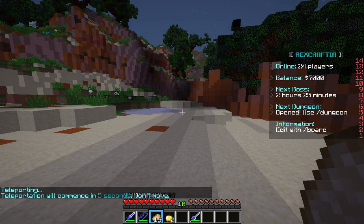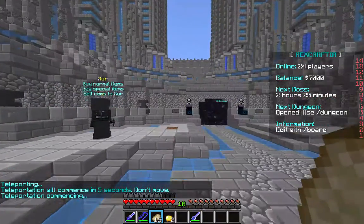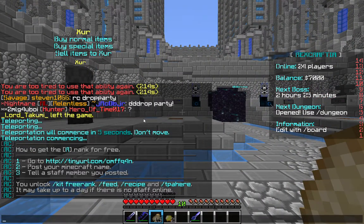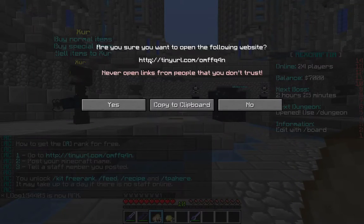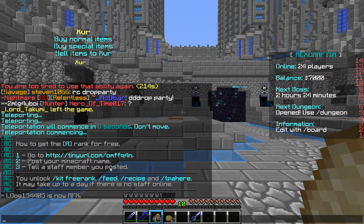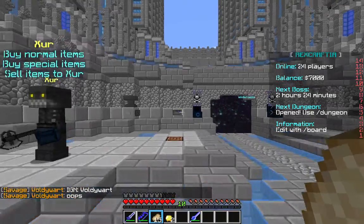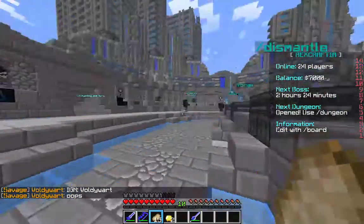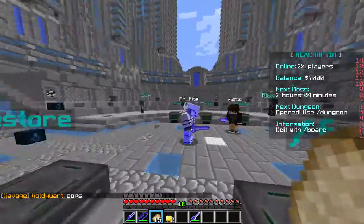By the way, if you want a free rank to get kit free rank, TPA here, slash feed, slash recipe, and stuff — basically go to this link right here. Just pause the video and go to it. Post your Minecraft name, put IGN. My name is Voldewart so I'll put Voldewart. Once you put that in the thing on the website, you got your free rank. You want to tell a staff member to go to it.